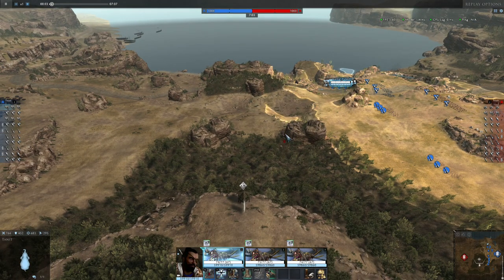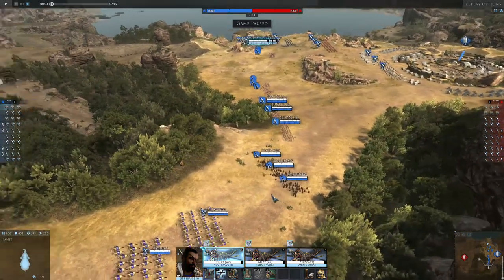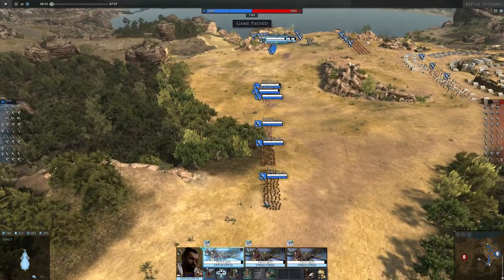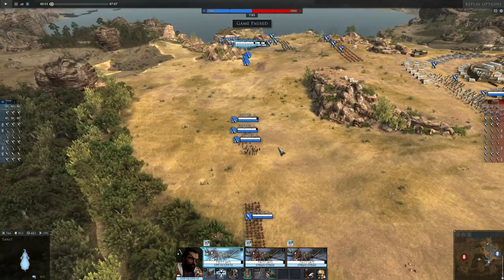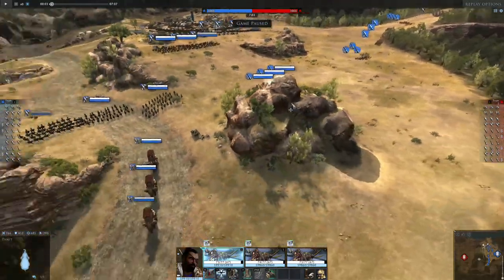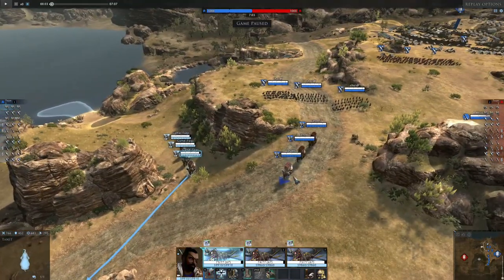We're gonna be doing a replay video now, and just before it begins, I want you to look carefully at our team composition. We've got cavalry, javelins, spears — this is our only infantry — more javelins, more javelins. So that's nine javelins with three infantry, lots of cav, and two tier 10 elephants.